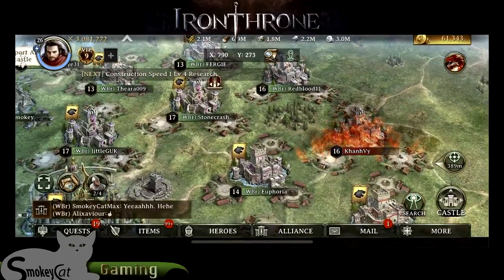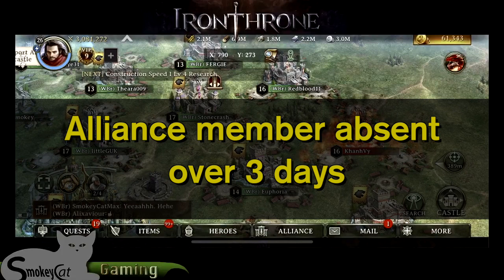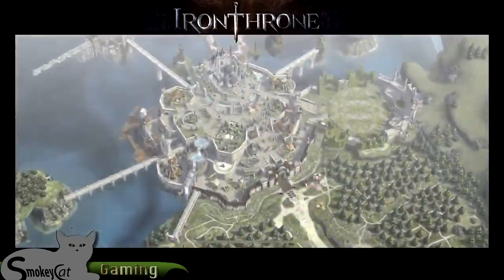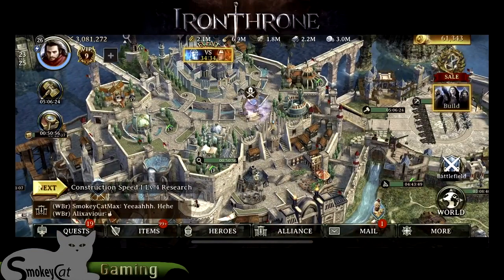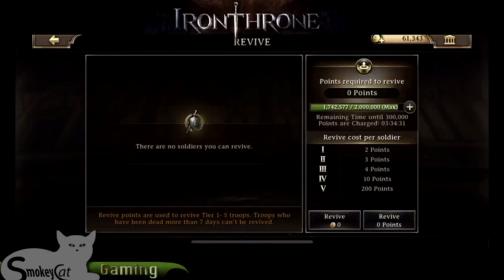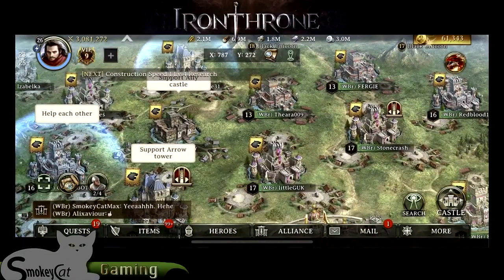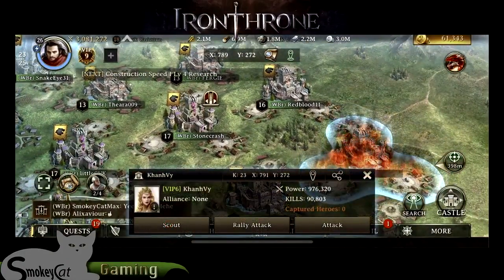I just released this fella tonight and I have been attacking him and he has been essentially killing my troops along the way. What I'm going to do is go to my castle and show you that in this temple here I have the ability to revive troops. I just revived a bunch and you have up to 2 million revive points. So I'm going to go back to the world and attack him again with my hero.